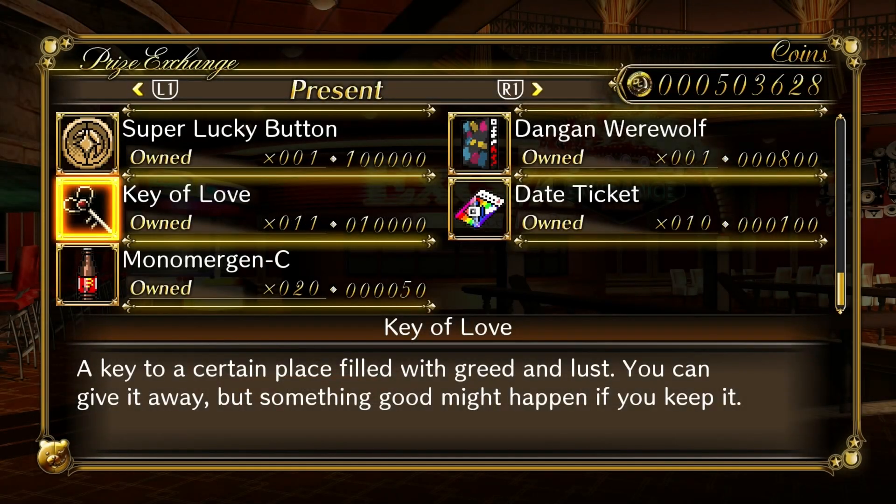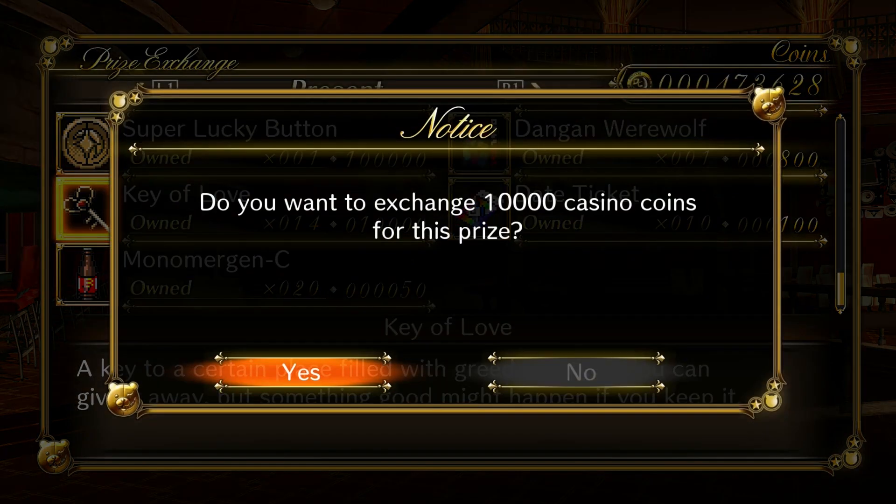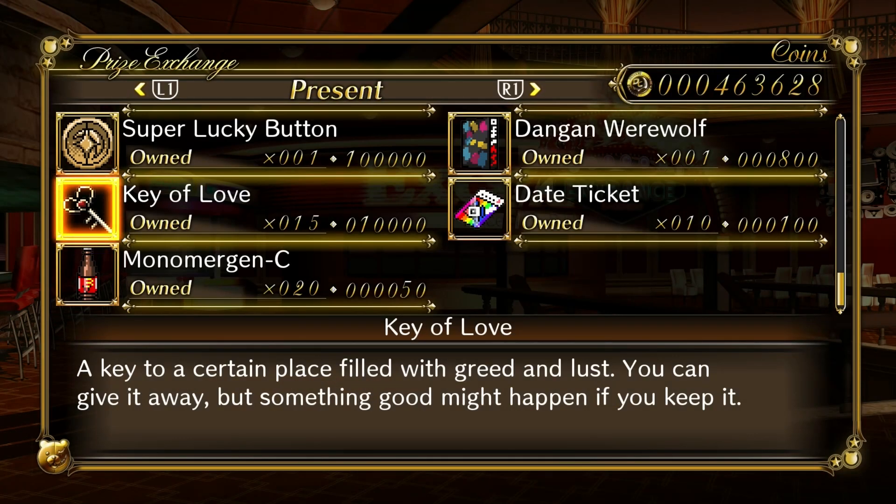The first thing you want to do is buy 15 keys of love. Why 15? Because without Shuichi, there are 15 characters you can hang out with. If you get crazy lucky and hang out with every single character once, you'll only use 15 keys. However, what will most likely happen is I'll get around seven to nine unique characters, and then the remaining ones will repeat. Then I'll just purchase fewer keys at a time until I get everyone. So that's all about done — let's back out and Monokuma should pop up here.